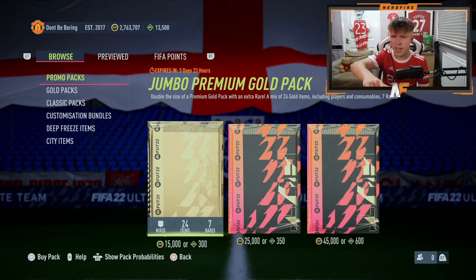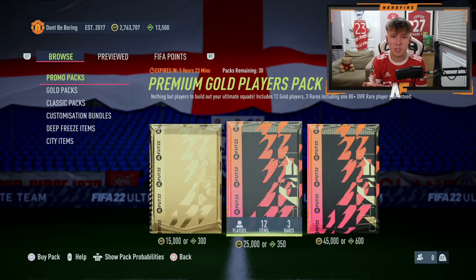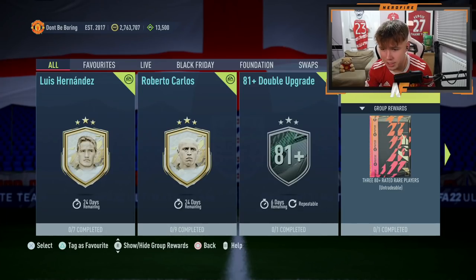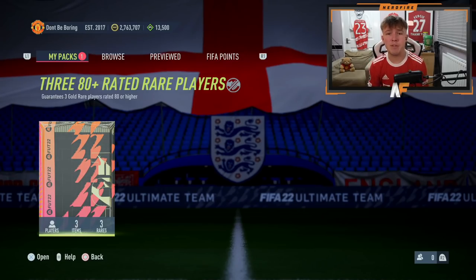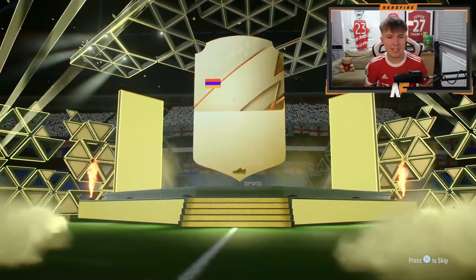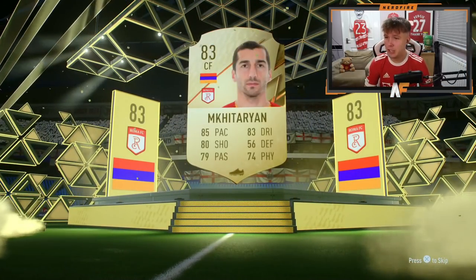For promo packs we've got Jumbo Premium Gold Packs available for about four days, Premium Gold Player Packs for five hours and 23 minutes, and Prime Gold Player Packs for the least amount of time. We'll rotate between the Prime Goals and Premium Goals like we did yesterday. We've also got a Flash Challenge to complete - 380-plus rated rare players. Let's complete that and open it up. Sadly it's not a Signature Signing - it's Henrik Mkhitaryan.